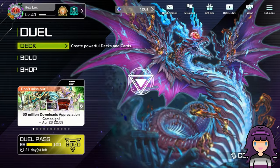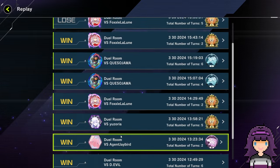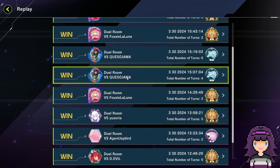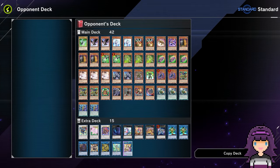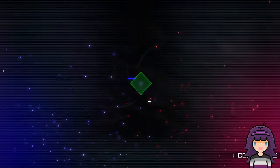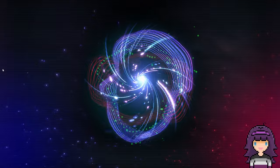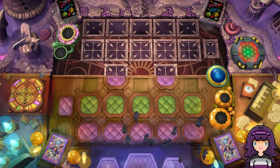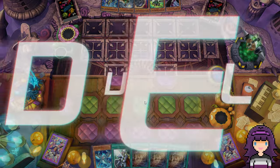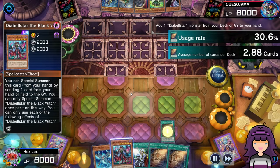Let's go ahead and watch some of these top cut games. We're going to start with our top eight match against Kaiso Jama. Kaiso Jama brought Super Heavy Samurai to the tournament. He's a very cool dude — chatted with him on Twitter a couple of times. We did actually manage to win our top cut coin flips. Now it's my turn to open all three of my Wanted here. Even though I opened three Wanted, Ash, Diabelle, and Crossout is a very, very good turn one hand.